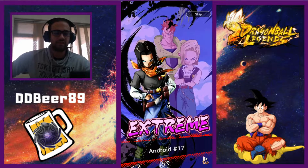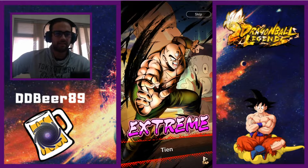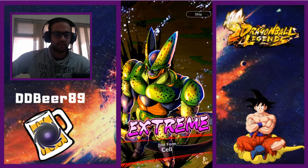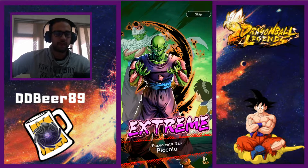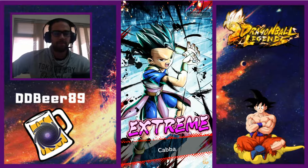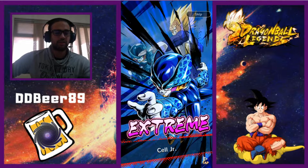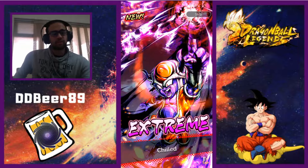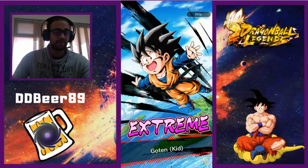Okay, we got extreme Pan. We know we've got a minimum of extreme unless it's a sparking Third Form Frieza. Android 17, bring it. TN - still need that sparking TN man. Second Form Cell. Cell Junior - this is not looking on point guys. We got a new character, extreme Chill - didn't know he existed to be honest, I completely forgot about that one. Goten.